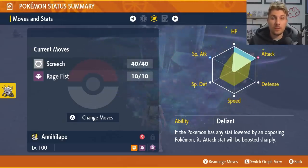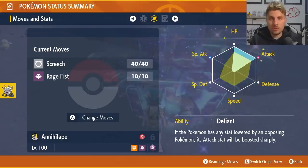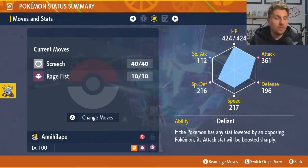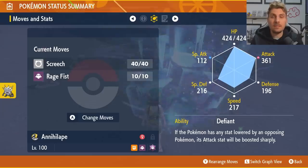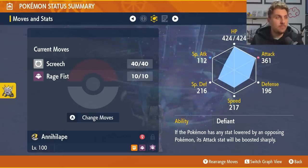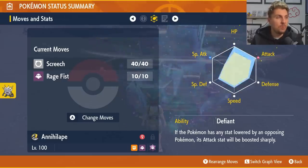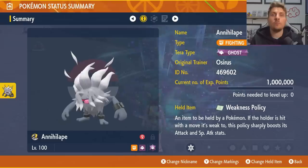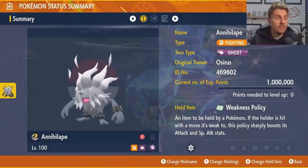The EV spread is 252 HP and 252 Attack. Alternatively, you could go 252 Special Defense and 252 Attack with an Adamant nature specifically for this build. The key ability is Defiant. The moveset is Screech and Rage Fist — that's pretty much all you need against Miss Magius. It's only Ghost-type, so Ghost-type coverage is all you need. If hit by a Ghost-type attack, the Weakness Policy will proc, giving you a plus-two boost to your Attack stat, letting you run through the raid much quicker.